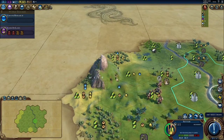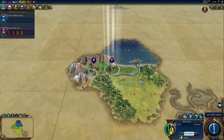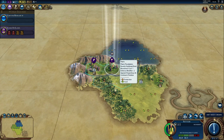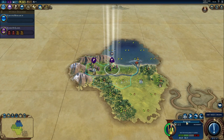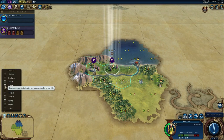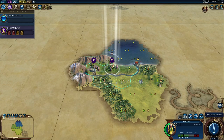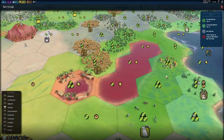You never know what you might find that could influence your settling decision. Step 2: Things to consider. The first thing is to look for freshwater that provides housing, which in turn allows your cities to grow. Turn the settler map lens on and look for the dark green tiles that provide the most housing, which is plus 3. Rivers, lakes, and oases are sources of freshwater.